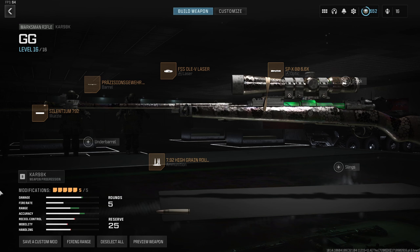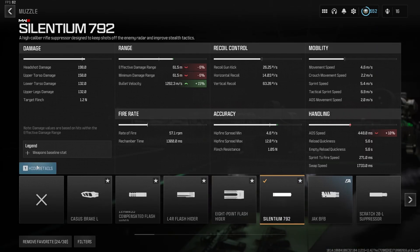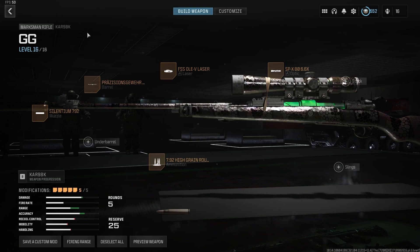We're going to use the Selentium 792 suppressor instead of the Sonic suppressor — we'll lose a small amount of one-shot range but gain even more bullet velocity and a ton of aim idle stability, which is better for quick flicks and longer shots where you have to plan your trajectory. Then the long barrel for more velocity and maximized range, High Grain ammo for the same reasons, the Ol' AV laser for stability, aim-down and sprint-out speeds, and the SPX optic.